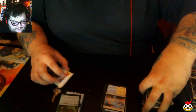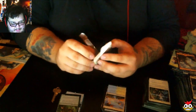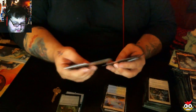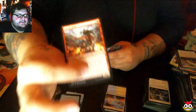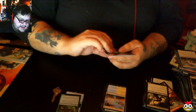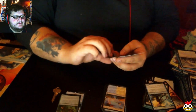I'm happy with that. But the question is — will we get a Polluted Delta, Scalding Tarn, Steam Vents? Anything? That's not going to happen. But we're fine with that too — it's a good way to end the box. Chasm Guide. Bloodbond Vampire. Halimar Tidecaller. And our rare is another Tango Land — Cinder Glade.